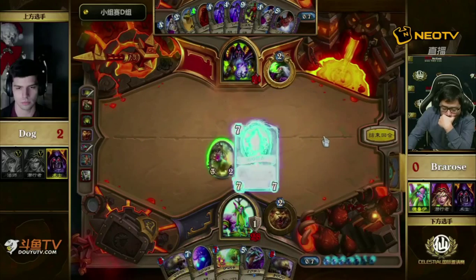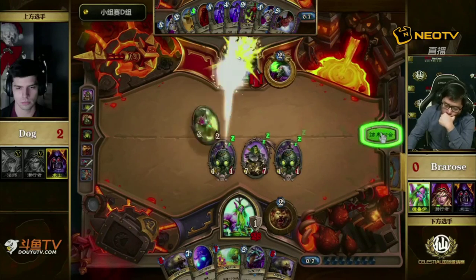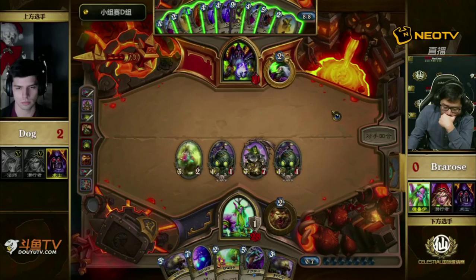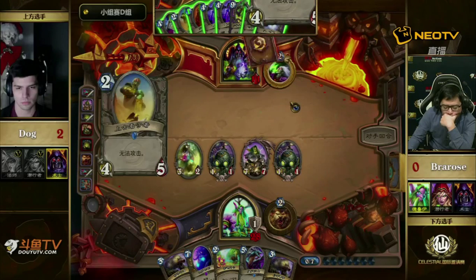Dog just goes for the Dark Bomb. Bra Rose is one mana off being able to play either of those Savage Roars as he picks up the second one. But we might see an Ancient of War or Dr. Boom. I think there's merit to attacking face. He's already seen one Hellfire — if there's a second Hellfire, he can play the Molten Giant for free. He might be afraid of something like Molten Shadowflame, which we mentioned earlier. People have been cutting Shadowflame to deal with aggro a bit better. Dog definitely on the back foot.